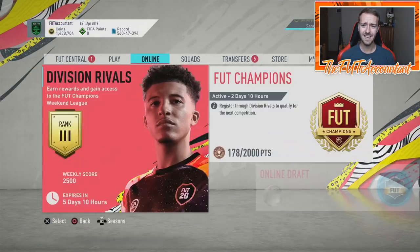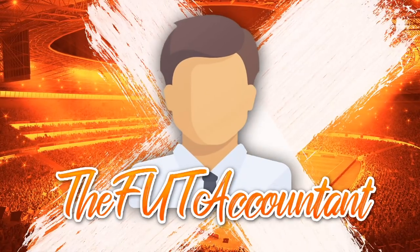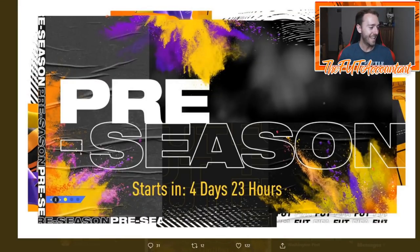EA gave us back some of the cards they messed up on yesterday, but this is what we're here to talk about - what in the world is this pre-season promo? There's a lot we can take from this and look at other promotions that happened in other games including Madden and FIFA Mobile. We also have in the code an icon moments SBC - a prime icons or icon moments pack added to the code, not in the game yet.